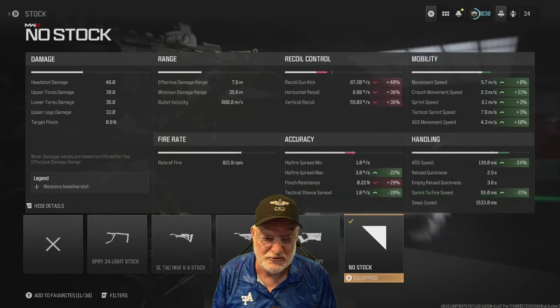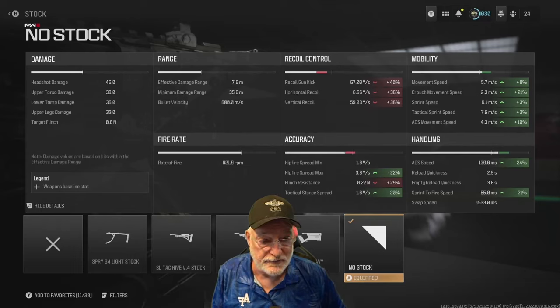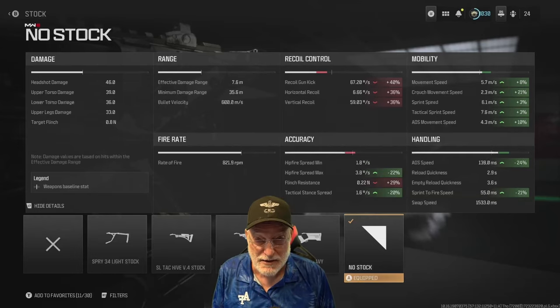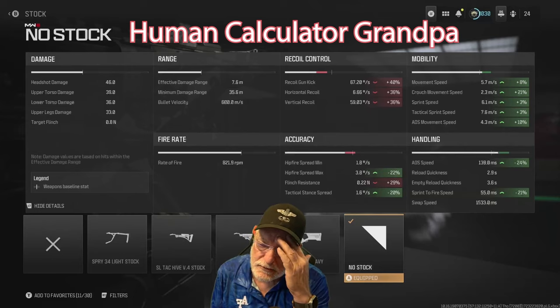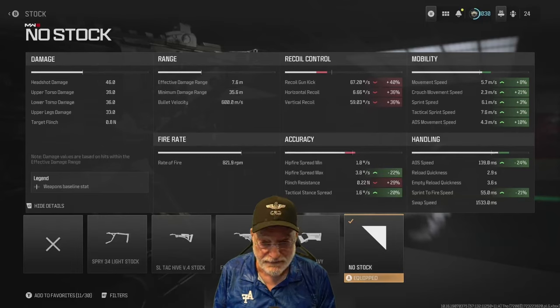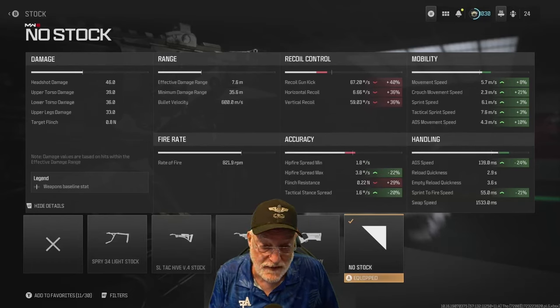First and foremost, we're going no stock. What does no stock do for us? It amps up the recoil, and those are composite numbers from all of the attachments combined. Look at the mobility — 4.3 ADS movement speed, ADS speed at 139 milliseconds, and a mere 55 milliseconds for the sprint to fire speed. That's why I call this thing a pistol. It looks like a pistol and you can sprint to fire like a pistol. Looking at the damage: 46 to the head, 39 to the upper torso. Four times 39, four times 4 is 160 — if you keep it high, you're going to have a four-shot kill. That's roughly 13 rounds a second, about a 250 millisecond time to kill on a fully healthy enemy.